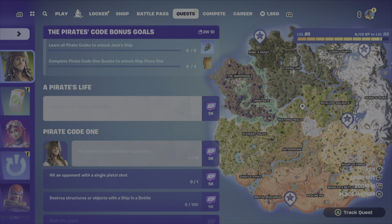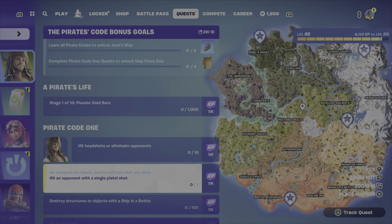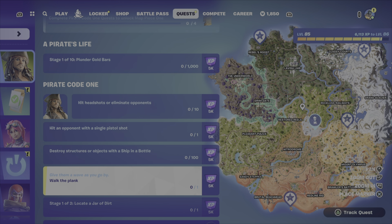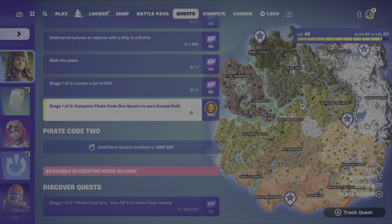The challenges include: plunder gold bars, hit headshots or eliminate opponents, hit an opponent with a single pistol shot, destroy structures and objects with a ship in a bottle, walk the plank, locate a jar of dirt, and complete pirate code quests for cursed gold.